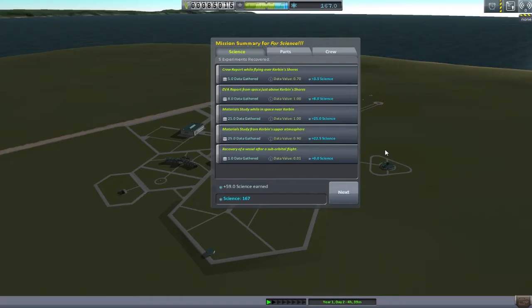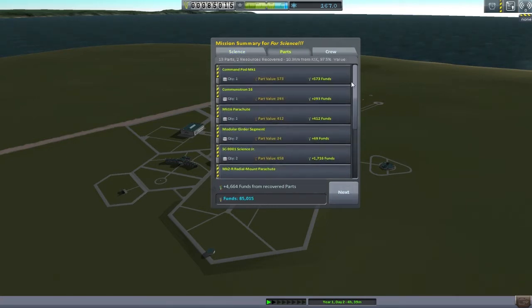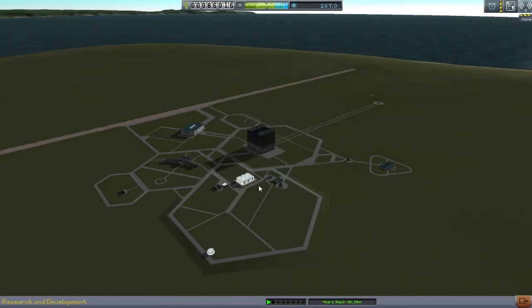Bob is safe. We're going to muck around in the water a bit and recover the vessel. 167 sciences total — still like 13 short. Right, we're going to have to go off and do something else for that.